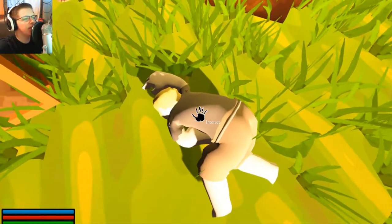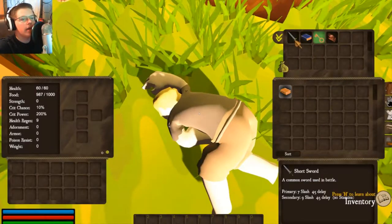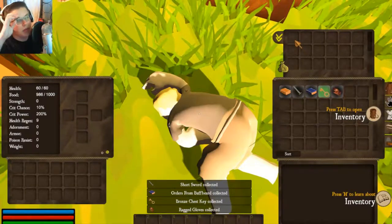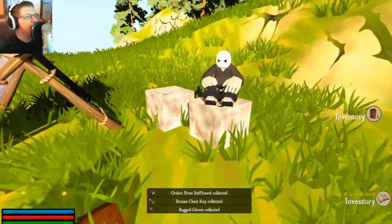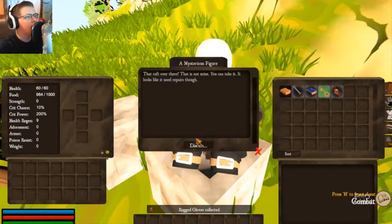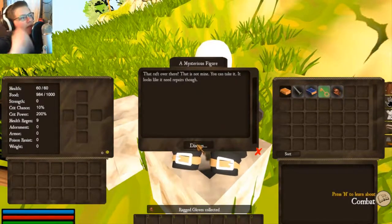Okay, he has a sword, a book, a key, and gloves. I will take those I guess. Let's talk to this guy. 'You're awake, I see.' The raft over there isn't mine but I could take it.